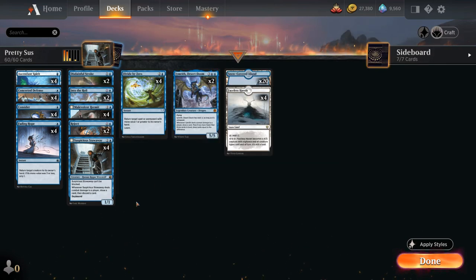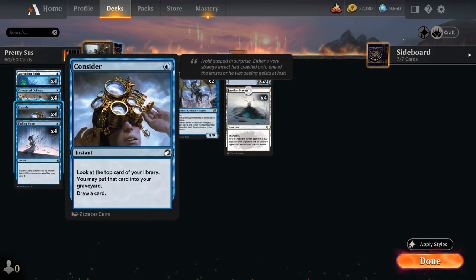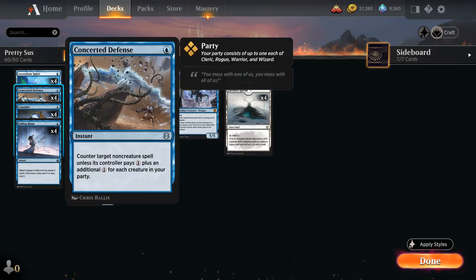For non-creature spells, we have the full set of Fading Hope as a cheap bounce spell that can also save our own creatures from removal — if the bounced creature had mana value 3 or less, we Scry 1. We have Consider as a cheap cantrip to look at the top card, potentially put it in the graveyard, and draw — useful for putting Hermit in the graveyard to disturb into Benevolent Geist. We also have Concerted Defense, a 1-mana instant that counters a non-creature spell unless the controller pays 1 plus an additional 1 for each creature in our party — Clerics, Rogues, Warriors, and Wizards.